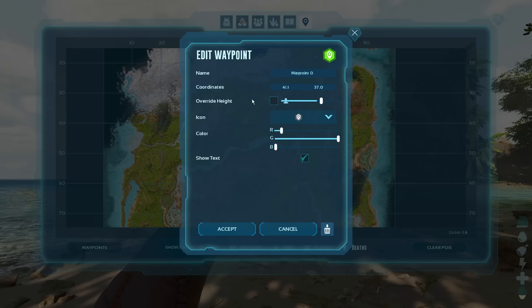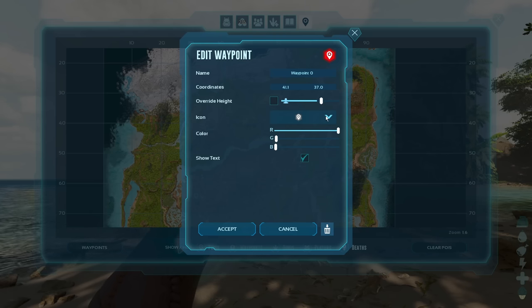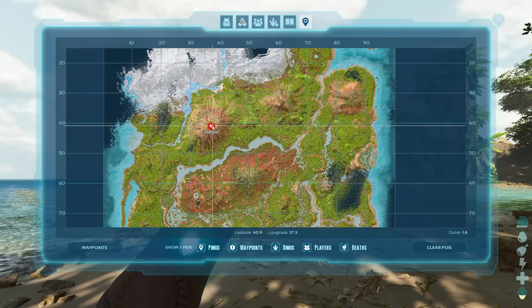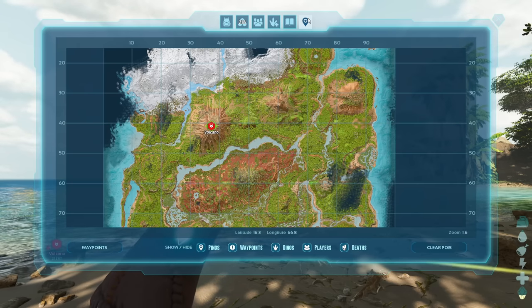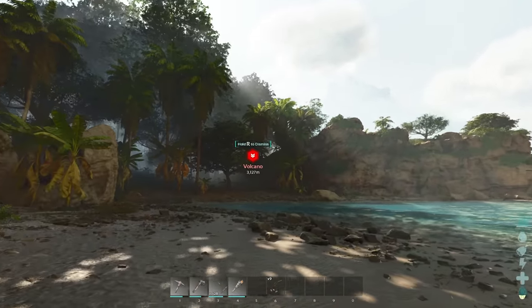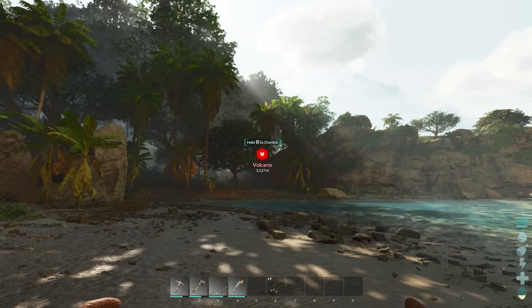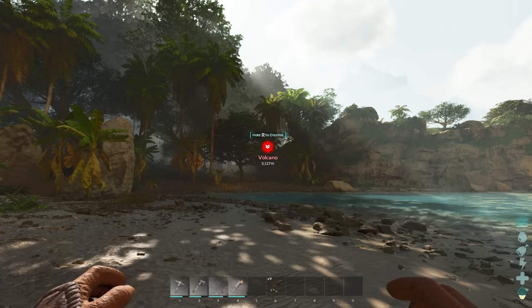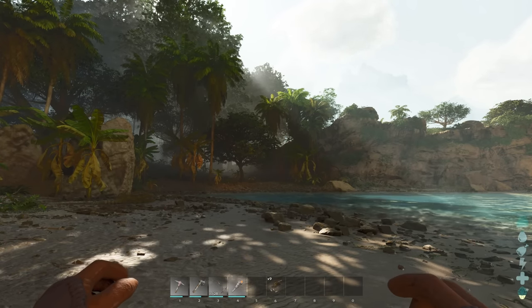We'll double-click and now we can add a waypoint. We'll make it red, change the icon, and name it 'volcano' — and there we are, we have a waypoint. Click it again, you hear a little noise, and now when we close our map you'll see we have a waypoint in the world. We're going that way — no more getting lost ever again. Three kilometers, easy. And if you want to hide it, you simply hold R and there goes your waypoint.